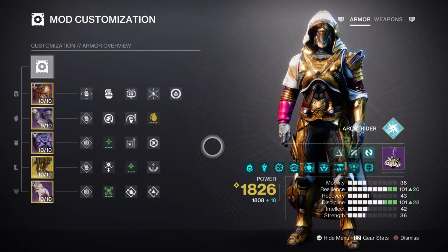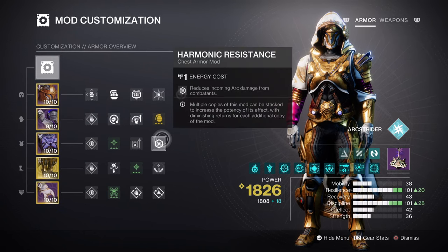For the mods and stats section, having high Resilience and Discipline would be the smart move, as this will be key to making the build as strong as possible. Resilience at Tier 10 grants a 30% damage reduction, with a slight tradeoff from Recovery. This level is required for surviving lethal hits in endgame and can be the difference between life and death if not fully prepped for certain encounters.